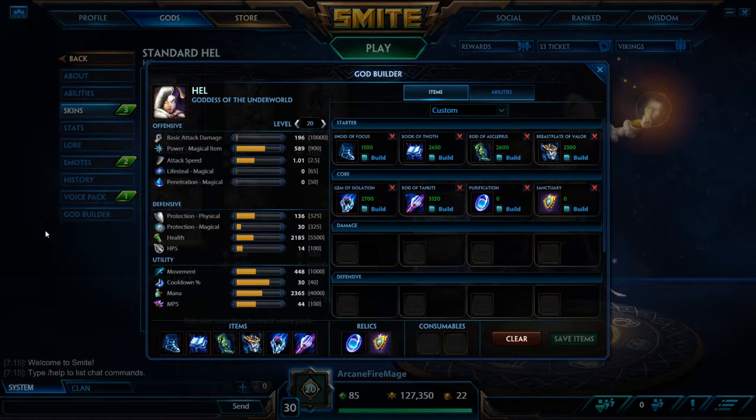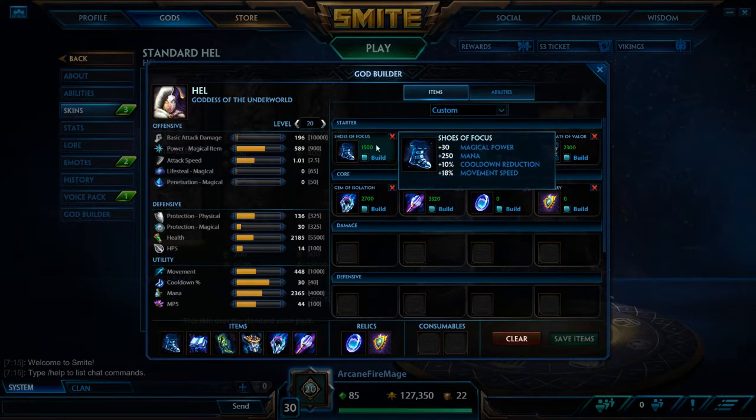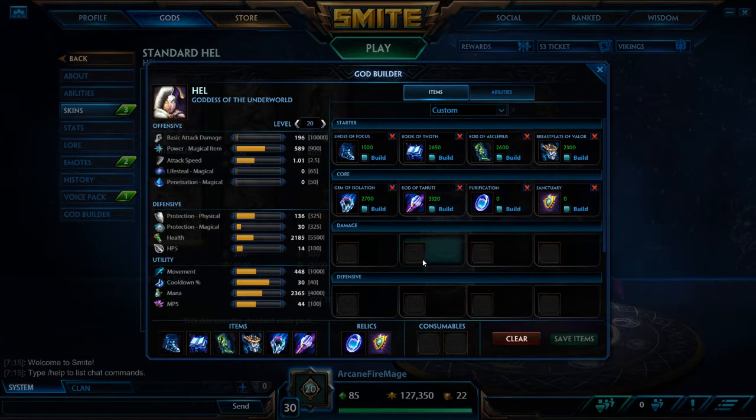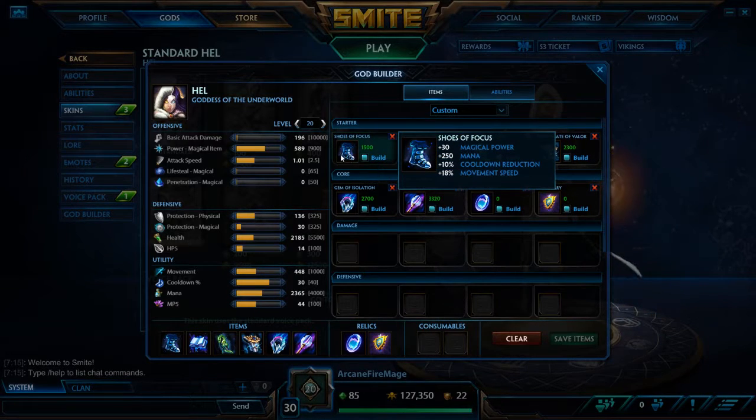For the God Builder we've got here, we start with Shoes of Focus. It should also be mentioned that Hell is a bit of a dual type God — she can do damage but also is a healer. So you may see some items that might not be usual for a mage. Shoes of Focus gives magical power, mana, cooldown reduction, and movement speed. We mainly get that for cooldown reduction.